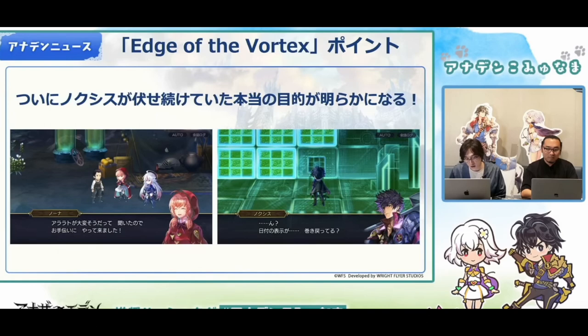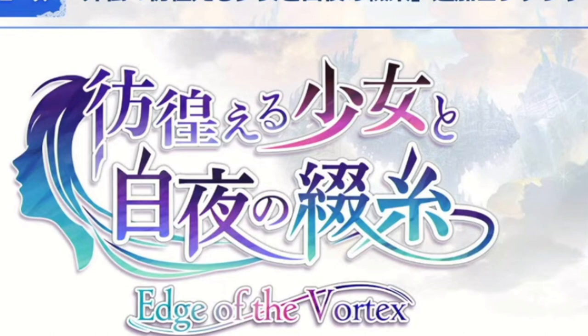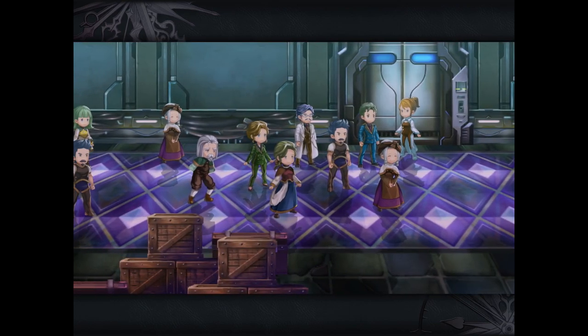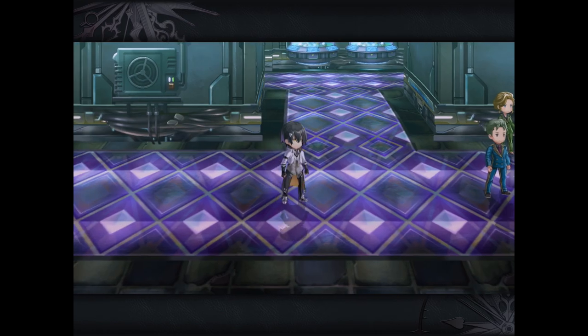In the version 3.2.20 update we'll have a new adventure waiting for us in Wonder in the Binding Knight Edge of the Vortex. From what I understand, this is actually the final chapter in the Apocrypha series, and speaking of Apocrypha, we have a new version of our favorite Shovel Boy — and that is Noxus.